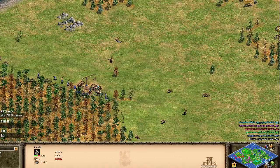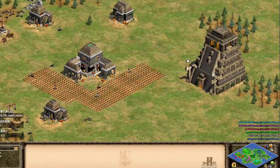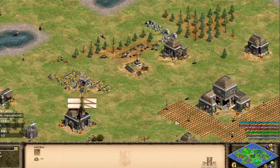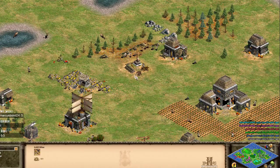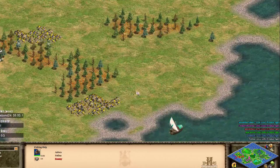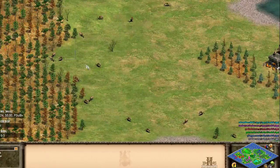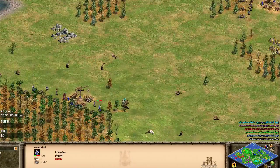The main focus should be action in the center of the map - that's where you've got the extra wood and extra food. It's also easier to attack on land and finish the game on land. The only way you can do a lot of damage from the water is when you get cannon galleons, which is like late post-imperial age.